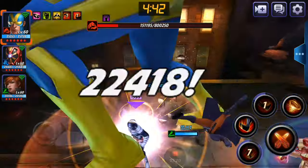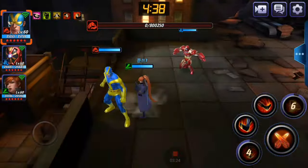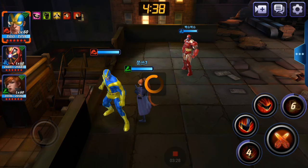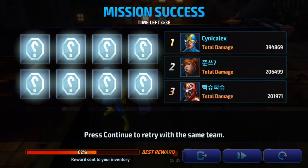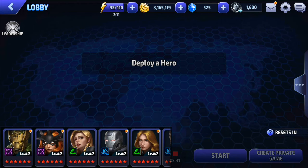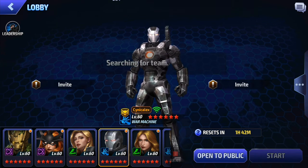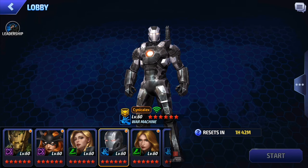We want to maximize our gold output and minimize the time we spend playing this mode. Because once you get up to 50, 60, 70 characters unlocked, this game mode takes hours. And ain't nobody got time for that. So here we go — we spent about 30 seconds. Boom, there you have it. Now, if that was Uniformed Elsa, she probably would have out-DPSed me or come very close, so we do not want that. If you see Uniformed Elsa, you kick her. We're not here to win honor awards — just get that sweet, sweet gold.